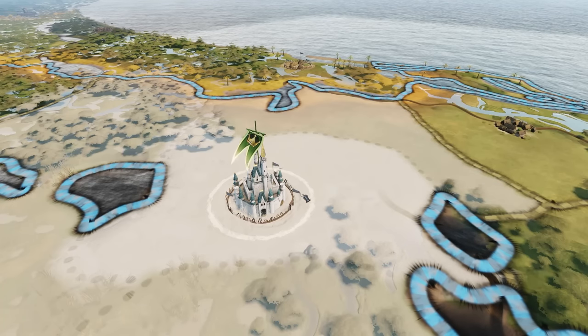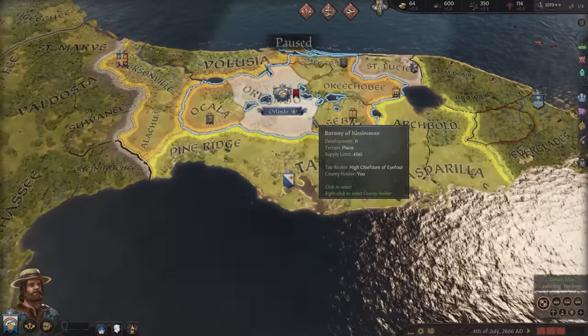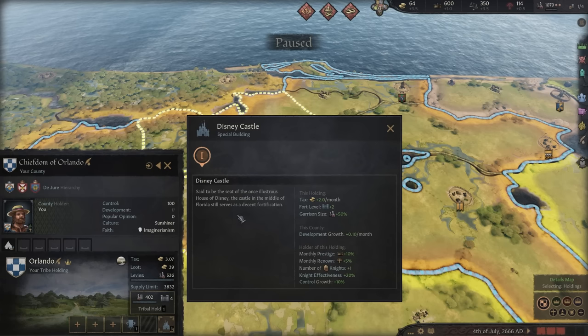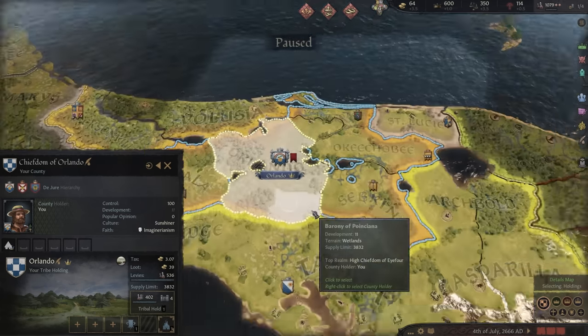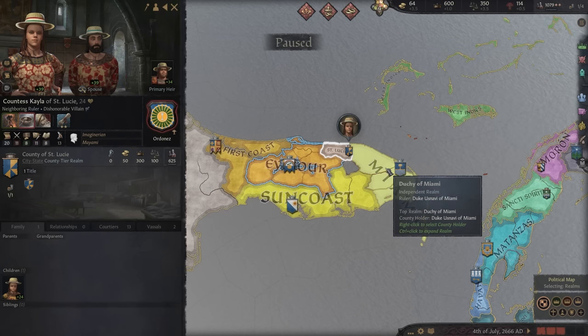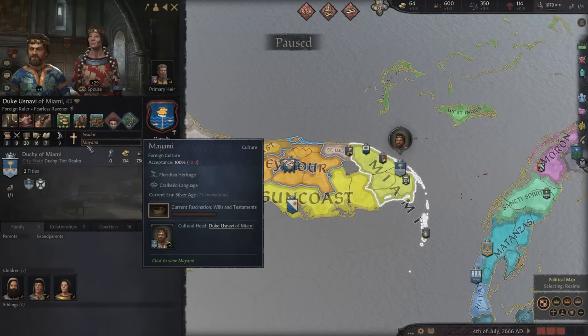I'm pretty sure - and I'm not American, I have no idea about American stuff - but I'm pretty sure that the I-4 is like a highway here and the people of Florida thought to themselves, 'Oh, this is a nice street. I will identify with the I-4 now.' Today we're going to play High Chieftain Elias of the I-4. He's an Imaginarian, which means he believes in Kennedy and everything that Kennedy promised, and we're going to try and form Florida.